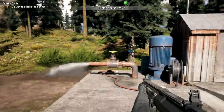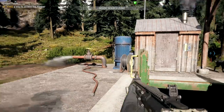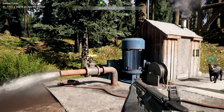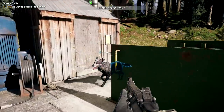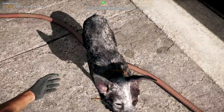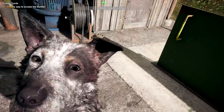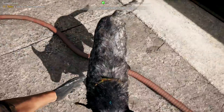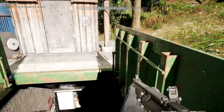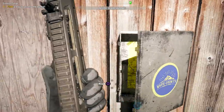Once you come over here, just interact with that and it's going to start draining all the water. The main reason you want to go down there is to get the loot — you don't want to leave any stone unturned. I did find a crossbow, which I decided not to pick up since I've already found a couple of them.